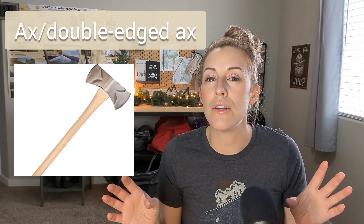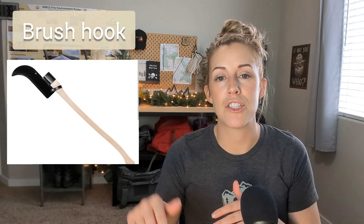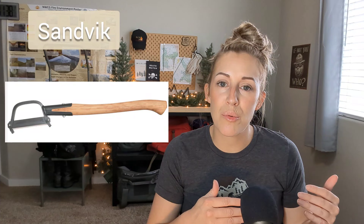Let's talk about the Pulaski. You have the cutting edge, which is like an axe, and then you have the grubbing end, which is more like a hoe — so you can start churning up the soil and digging into those roots. Your axe and double-edged axe is typically used to support felling operations, to help chop down trees. Next we have the brush hook — that comes before the Pulaski and cuts down all that tall brush. And then the Sandvik is kind of like the brush hook but is used to clear out medium to small brush.